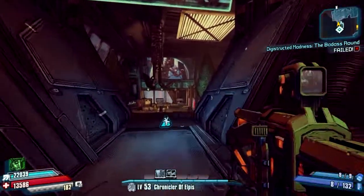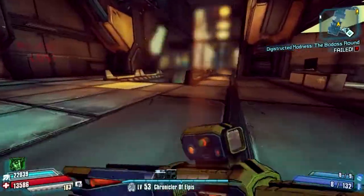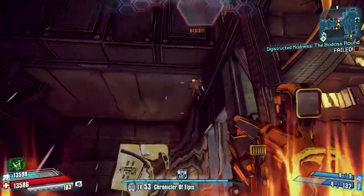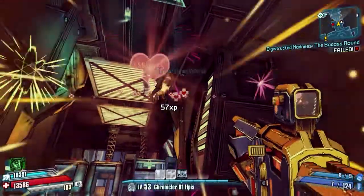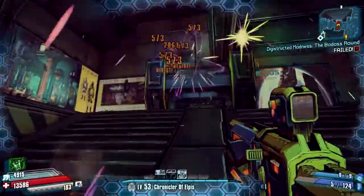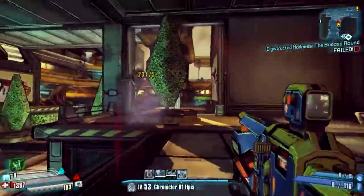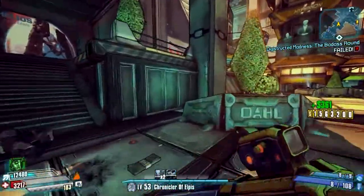Whether this gun is good or not — I'm going to go kill some Dahl guys to show you. This gun has a cool design, but it only really does damage when it explodes. You have to make sure you actually hit the target so the bullets bounce off and then do the damage they're supposed to. When you shoot them alone it doesn't do that much, but if they explode then it does a bunch of damage. And since it's always a fire shotgun, it isn't that effective against shields and armor.